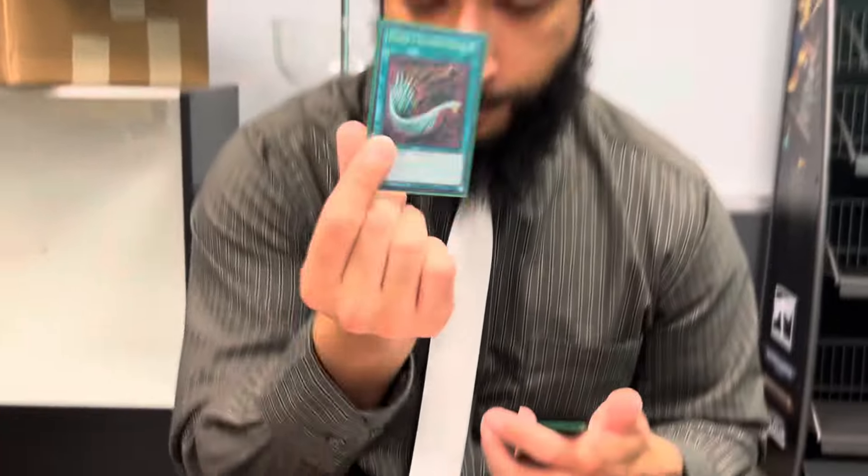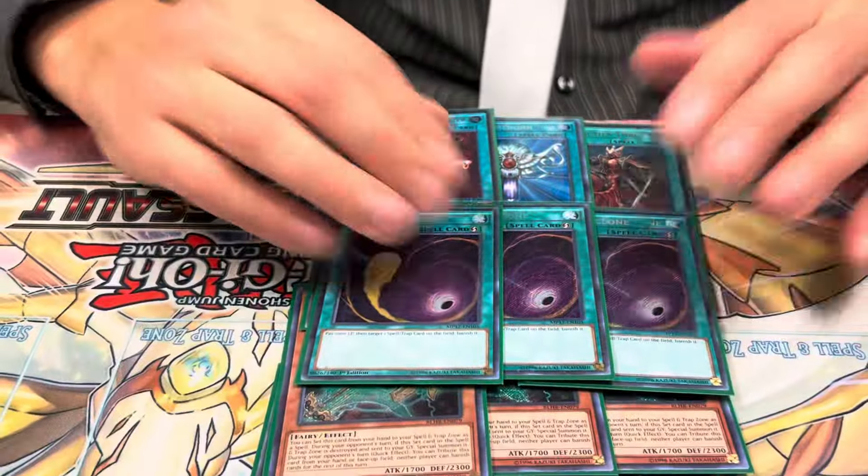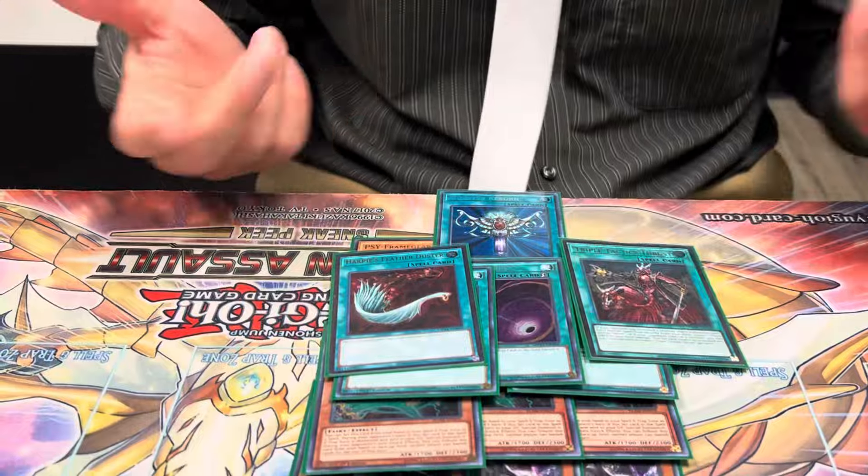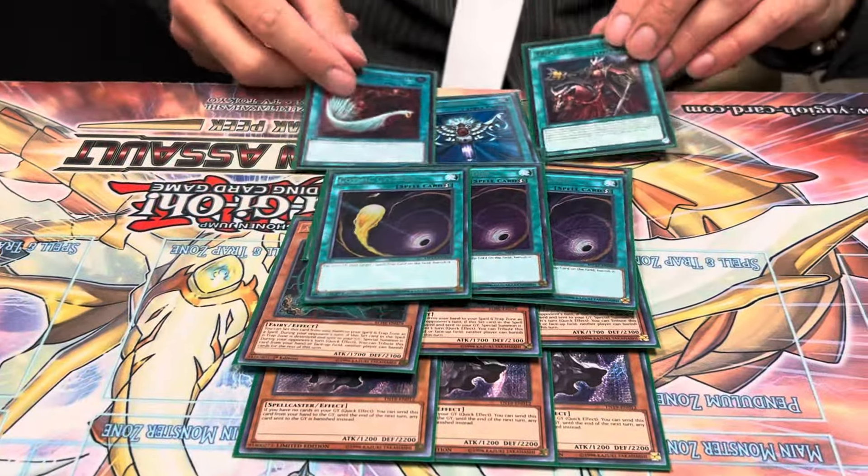Next up, Harpy Scylla Duster and three Cosmic Cyclones. Is that the one that you pulled? Yes, this is the one I pulled. I pulled this as well. Any ultis that I have, I pulled — didn't have the budget. Budget for life, baby.